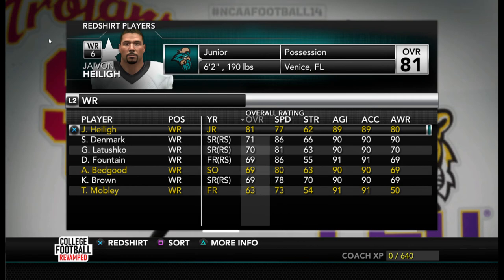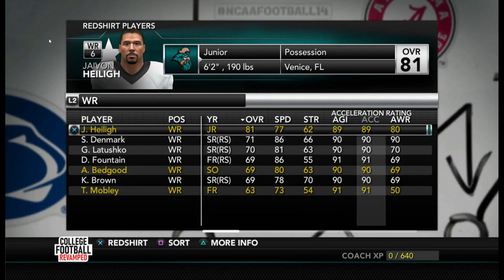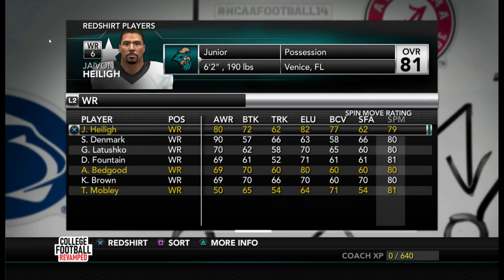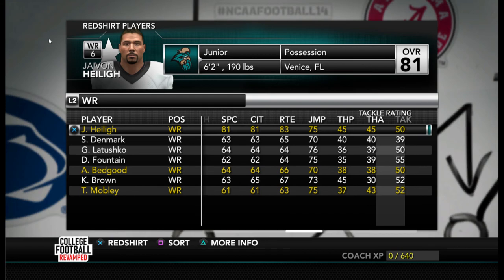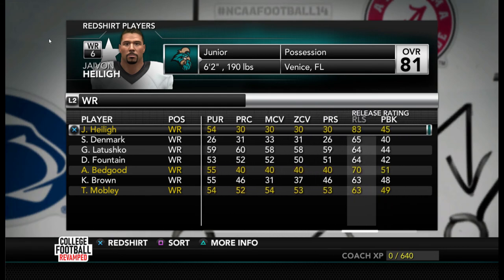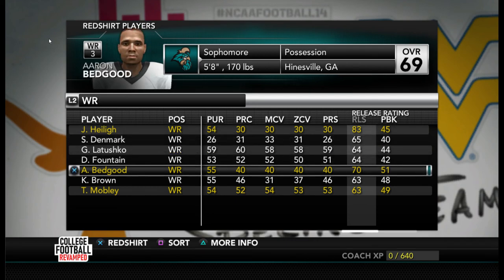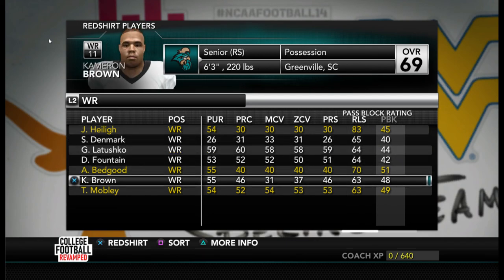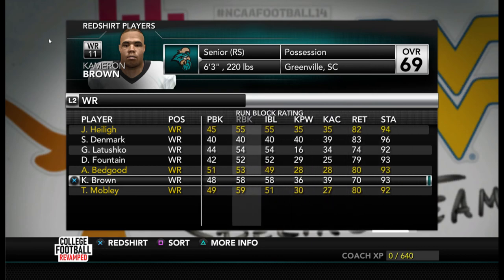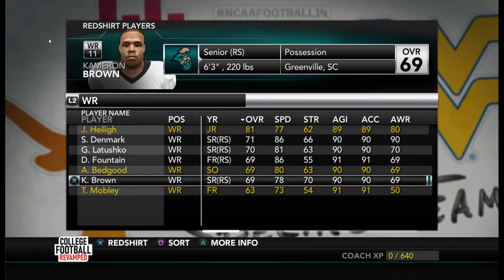My running back Marable is an 84 overall but he's really slow, which doesn't fit the air raid — it typically uses scat backs, the smaller faster guys. He does have good agility, good acceleration, and good awareness, so that helps him. Wide receivers are also not very good. The top receiver is only 80-81 overall with a 77 speed. The release rating of 83 is not terrible, but after him the rest of the receivers just cannot get off the line of scrimmage. So we're in big trouble running our offense.